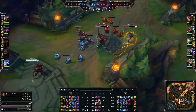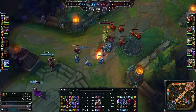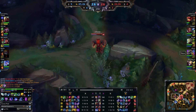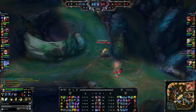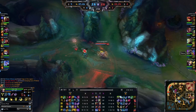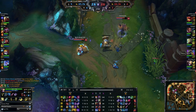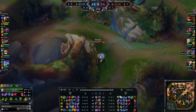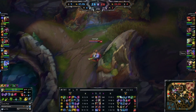I just want you to know — this game was against platinum and diamond players. We are all in gold and silver. That was the funniest part, when we started to come back like this. This is the Nasus factor. Games are never over with Nasus on the team. Especially a Nasus with 640 stacks.